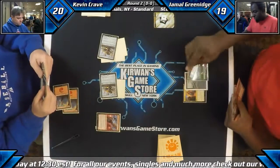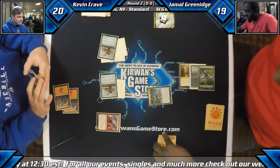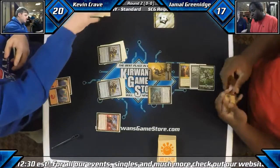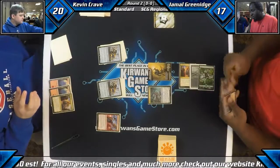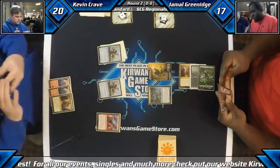Jamal opts to not use his mana there. He really needs that Catacomb Sifter. Catacomb Sifter does a great job here — we can chump the Apprentice very well, we can start blocking and killing the Couriers. That's why I think I really like Jamal in this matchup, because he's got such great early creatures in the Sylvan Advocates and the Catacomb Sifters.